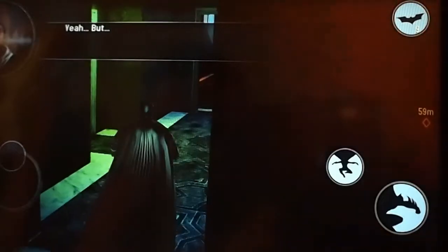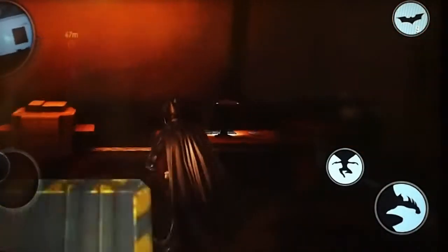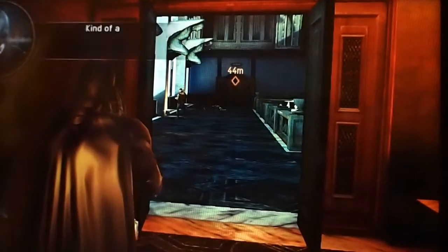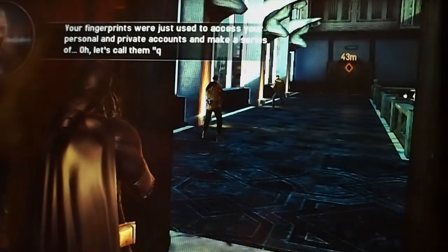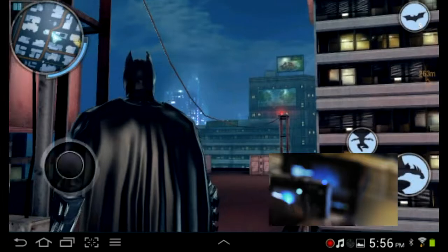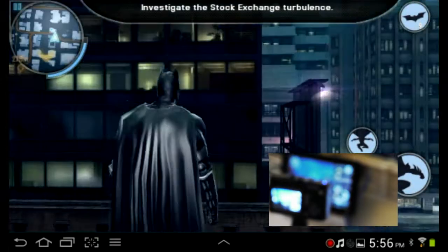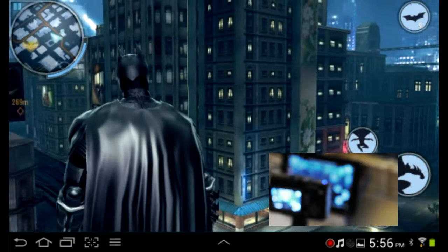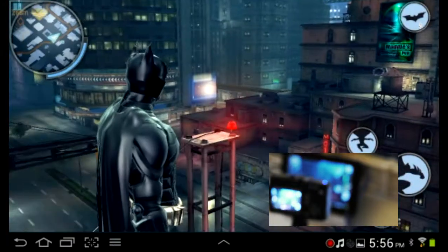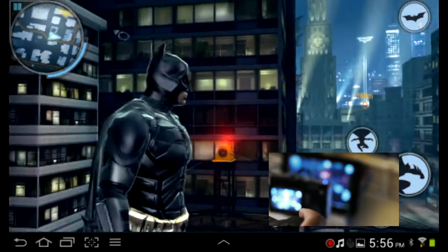The action is a bit repetitive, but it's simple — and because it's meant for a touchscreen, it's easy to pick up. You'll never be scratching your head figuring out what to do next because it's all laid out for you. There's one attack button, one movement button for jumping and dashing between enemies, a grappling button for latching onto ledges, and an accessory button for throwing batarangs and gadgets. You also get free camera adjustment, which is a nice touch.